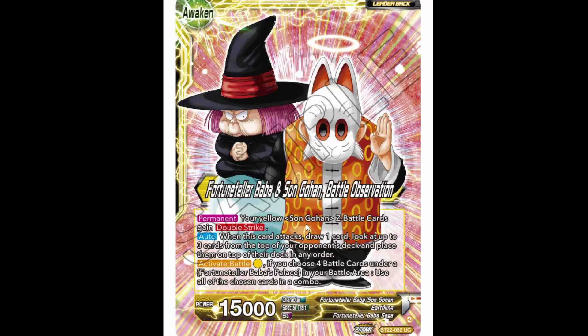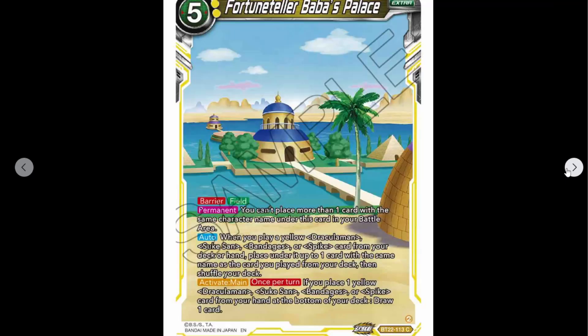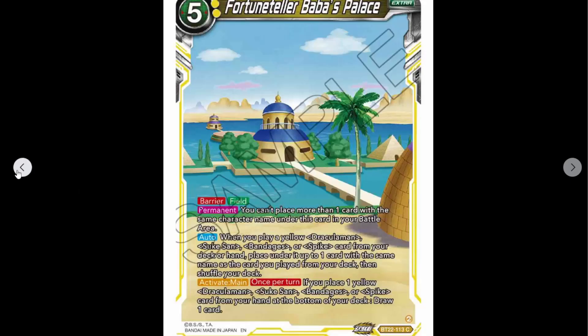I'm guessing there's going to be a way of getting more cards underneath using autos from other cards. I imagine the Palace would put some on — yeah, that was it. So we've got Baba's Palace: five cost, barrier field. A field that has barrier that goes into play straight away.